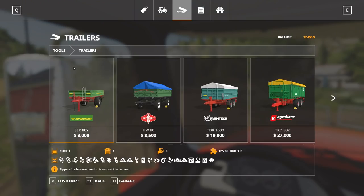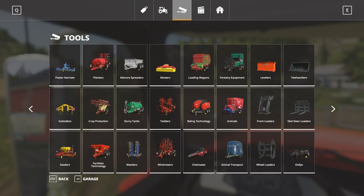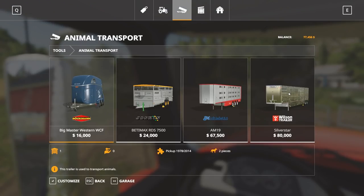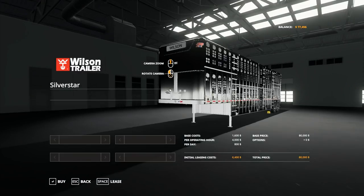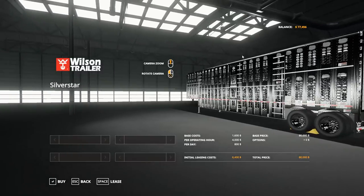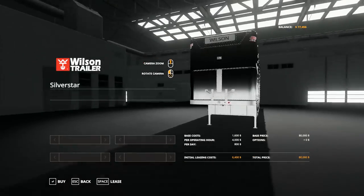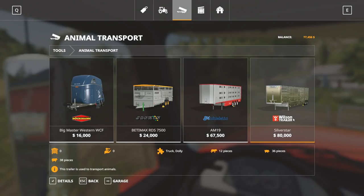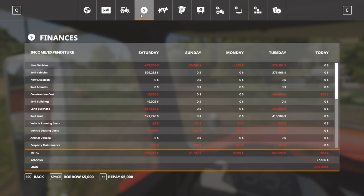We're going to go to animals — I think it's in animals here. Animal transport, that's right. So we'll get the Wilson Silver Star, the whole completely chrome trailer. This looks pretty sweet. For some reason in the shop a lot of the rims always look black — it must just be the lighting. How much does this cost? $80,000. So here's my loan part — I've got to take out the loan.